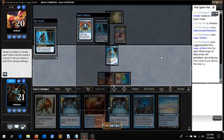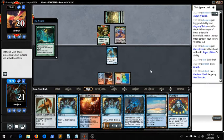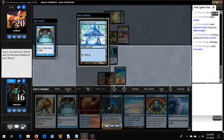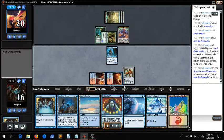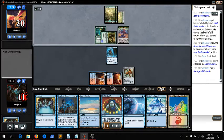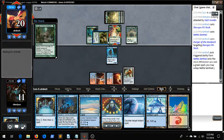We play our Augur, get a Brainstorm, and bin two Augurs, which is unfortunate — Augur is probably our best card in the matchup. We decide not to chump block because we want as many permanents as we can get for Flickering. I pick up the Mountain because I don't think the one life is going to matter. I play Bonesplitter, hoping that if I get a Lightning Bolt or a Galvanic Blast, I can trade.